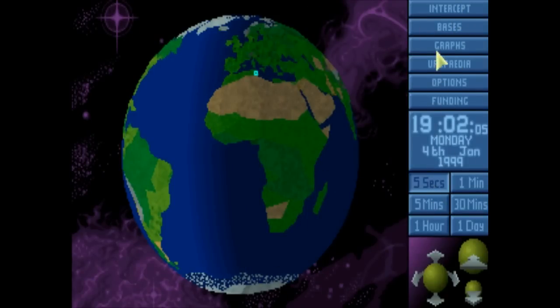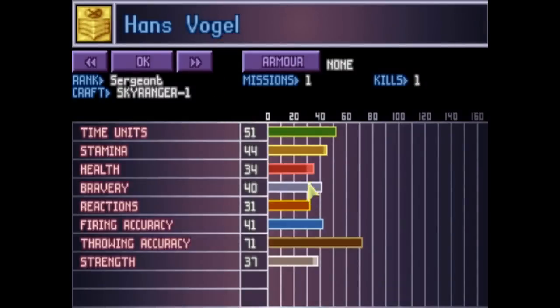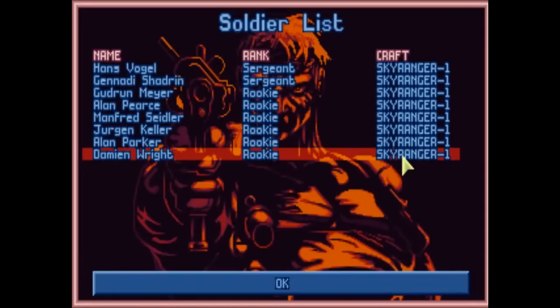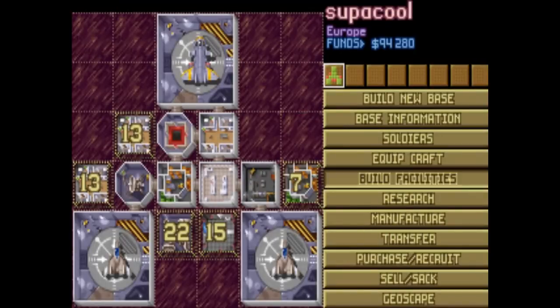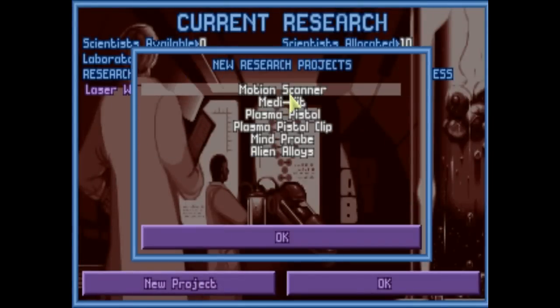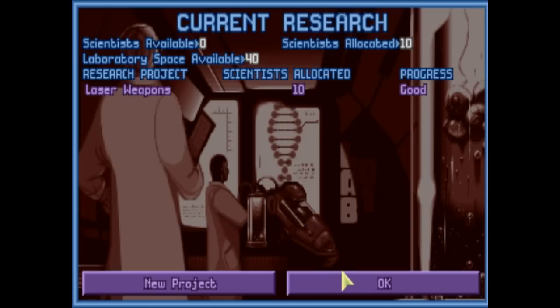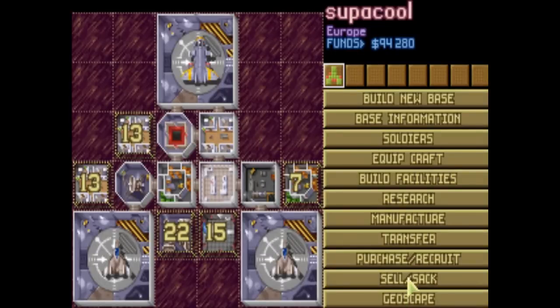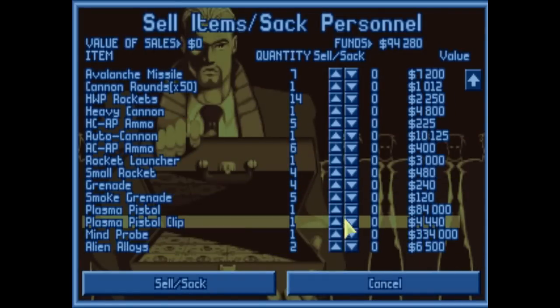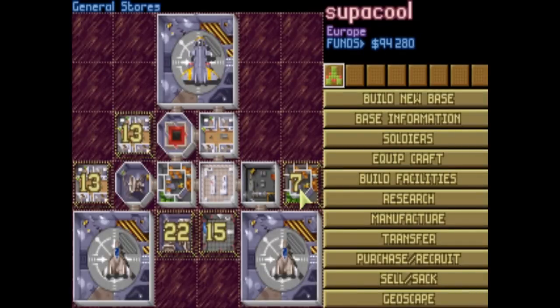Now what you do is go into the next phase - you can see my craft re-arming and getting ready, and then you go back to re-equipping. You can look at your soldiers - you can see that little light shade there means they've actually gone up in experience, so you can watch how they go up. You can also go to research - I now have new projects I can research: plasma pistol, which was the weapon I found on the alien, mine probe, alien alloys. I'm making good progress on my laser weapons as well. You can see all the different things you collected - two alien alloys; you only need one to research so you could sell one, but that's an item you'll find out later you actually need for manufacturing.